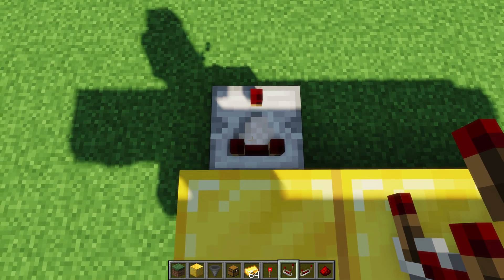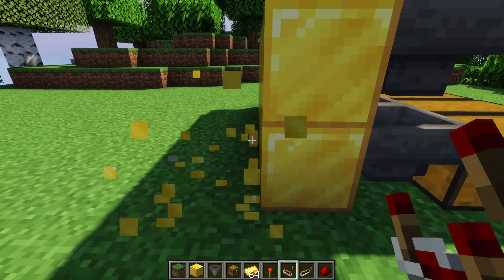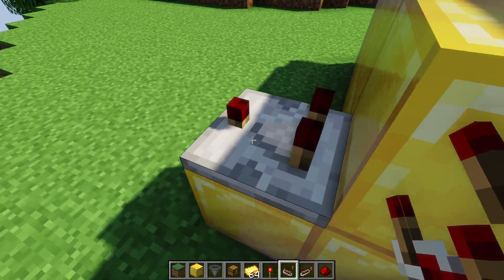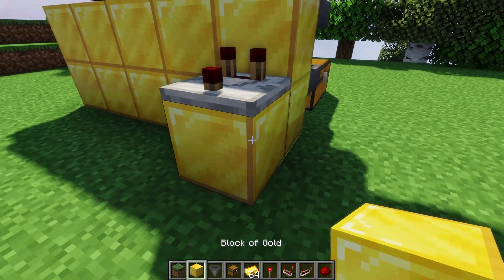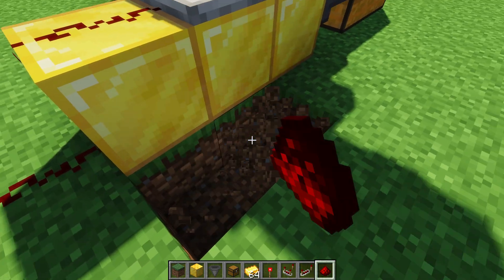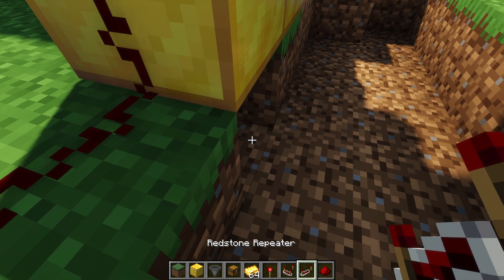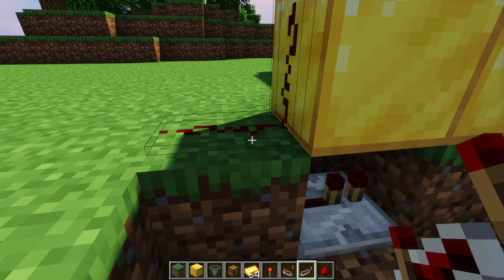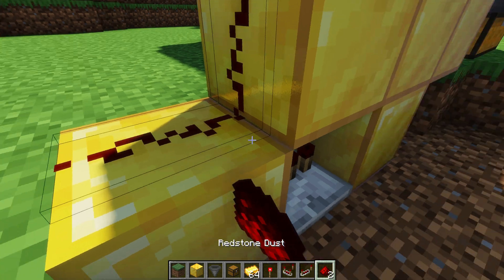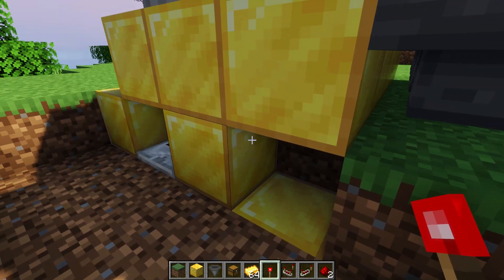Place a comparator facing away from that opaque block, at the same Y level as the hopper. Make sure the torch on the front of the comparator is off — it should be off when first placed, but right-click it again if needed. Then place redstone dust right next to it, go down a block, place another redstone dust, go down another block, and place a redstone repeater facing away from that dust. On the next block, place more redstone dust, and then place a redstone torch on that block.